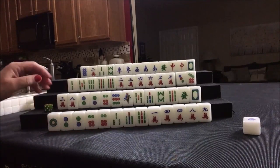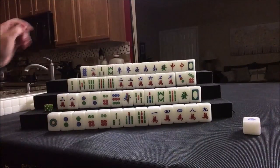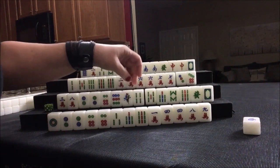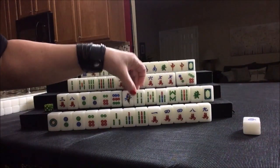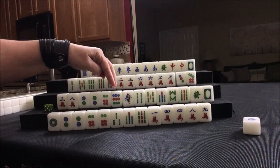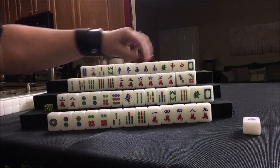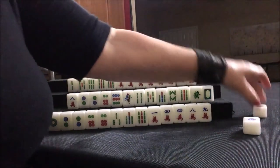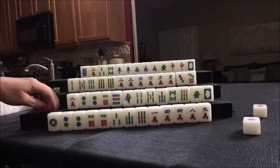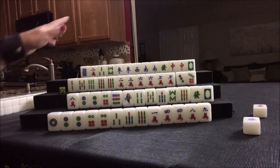We're going to use this to mark whose turn it is. Here we're thinking about doing Lesser Honors with Knitted Tiles or Half Flush. One, four, seven; three, six, nine; two, five, eight — those are the blocks of number tiles that you need. Let's get rid of the three crack. Three crack was discarded and we're going to draw.